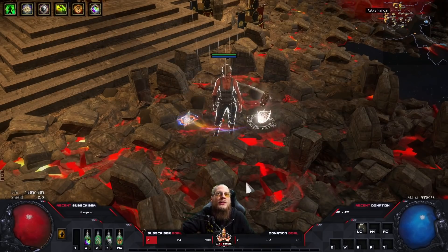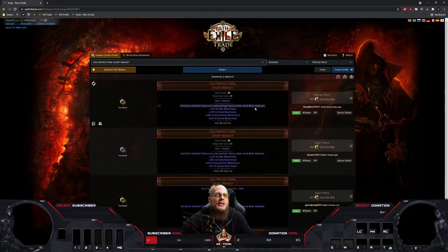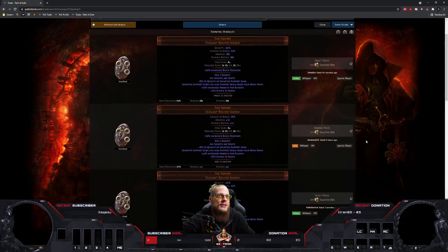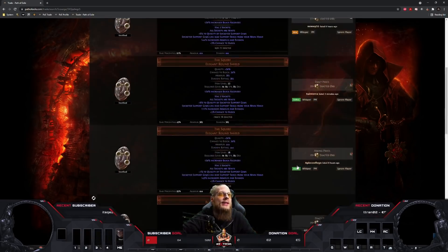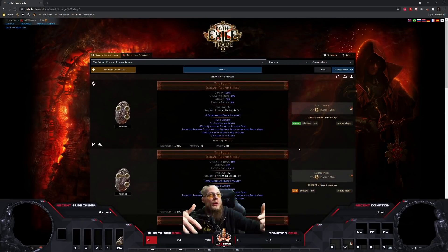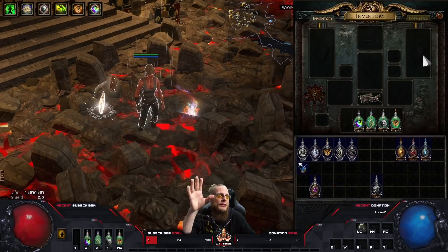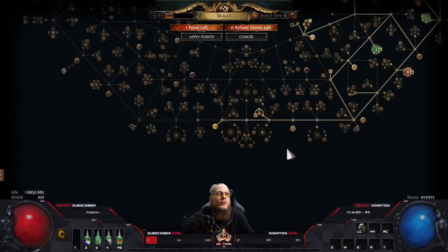I'm really happy that GGG is bringing more of these chase uniques. The Utnal's Amulet basically makes your belt a seven-link - super rare, going for 88 exalts. Then there's The Squire, the unique shield that gives your one-hand weapon three additional sockets - you can make a six-link Mjolnir, use it with Hidden Blade, or a Poet's Pen six-link. These items are so high in demand and I really like that GGG keeps giving us more chase uniques - items where you say 'I want this, I'm going to grind for it' to be the special snowflake with the fanciest character.